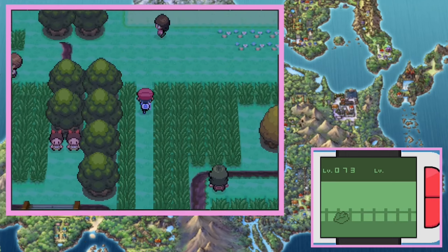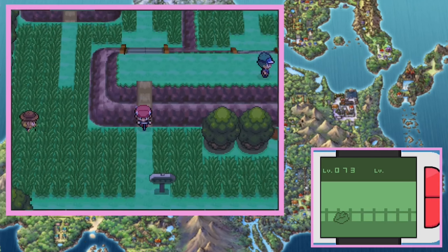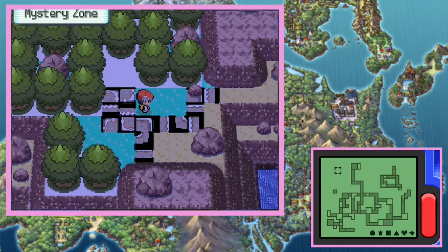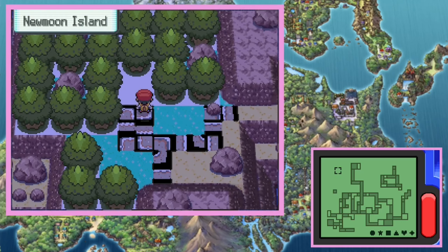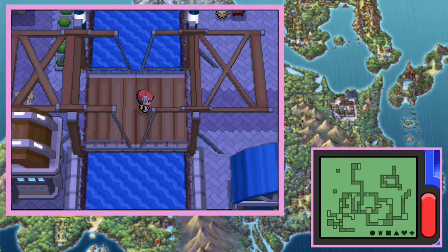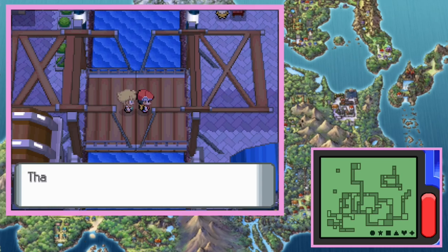Stunky in Diamond is on Cycling Road. However, Glameow can be found as soon as getting Surf and going to the grass next to Canalave City, which is towards the end of the game. To do this quicker, we're going to use the Void Glitch to get to Canalave early by getting to New Moon Island, catching Darkrai, and battling our rival to get to the right half of Canalave, where we can actually get Quick Balls and catch Glameow early.